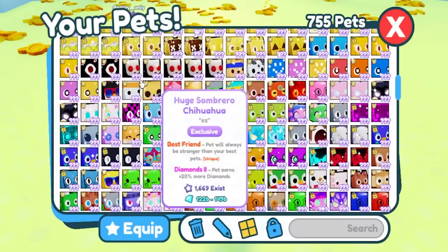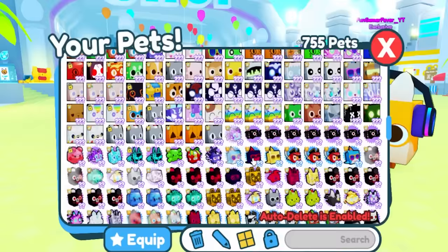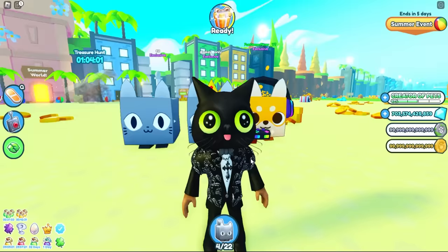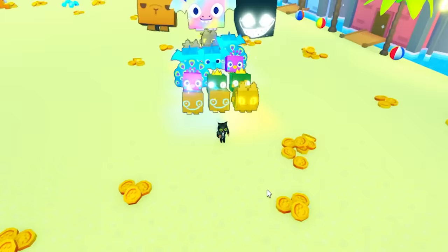He has lucky pets too — these are one of my favorite pets. Bro is stinking rich. He has a huge cat, and he has a banana. If you guys didn't know, the huge cat is one of the OG merch pets in existence in Pet Simulator X history.